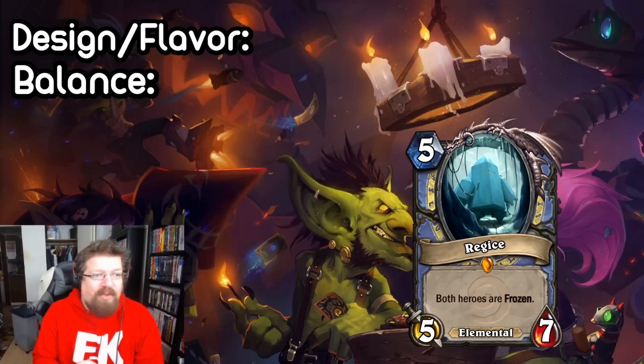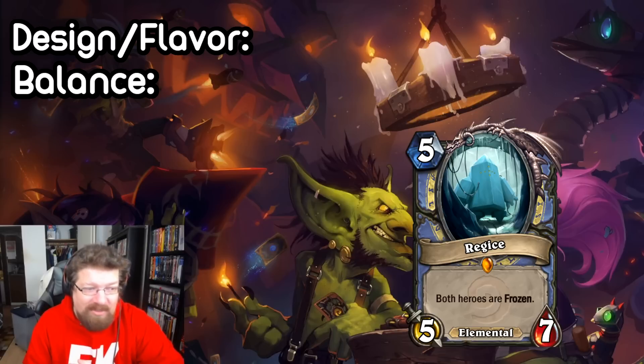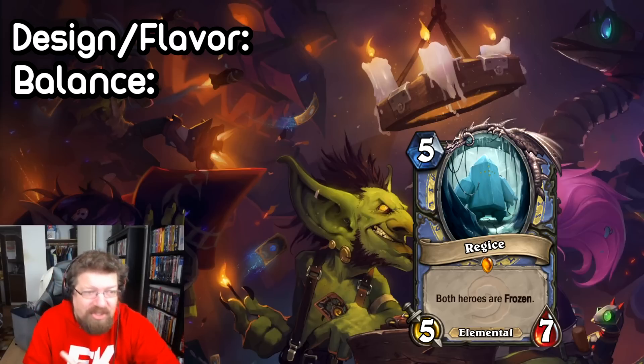From Sparked, we have Regice — a five mana, five-seven Mage Elemental. It has a constant effect of both heroes are frozen. This legendary seems to fit pretty well with the whole flavor of Mage freezing things. And you actually have self-inflicted freezing, which typically in Mage won't be too relevant if you're frozen, unless you're playing in Wild with like Medivh and you want to attack with Atiesh.